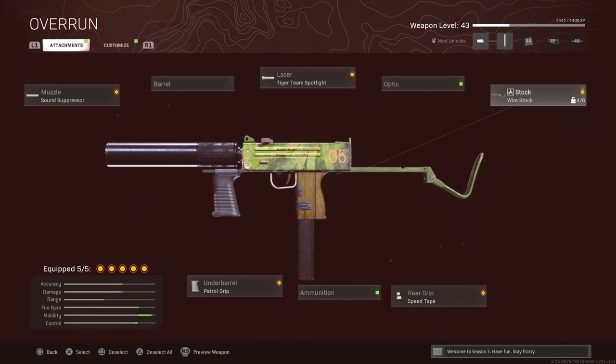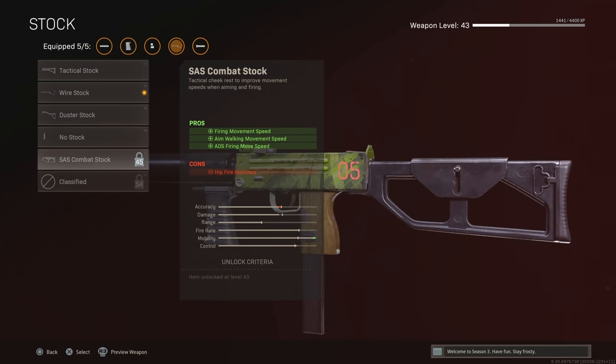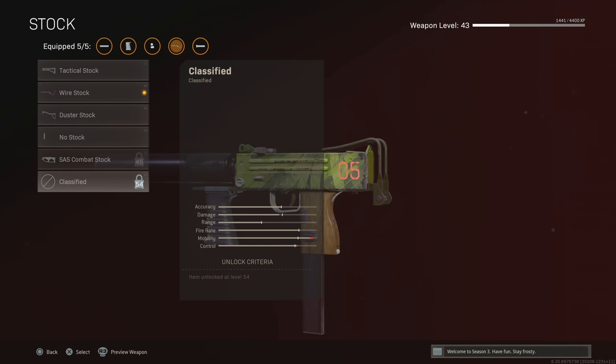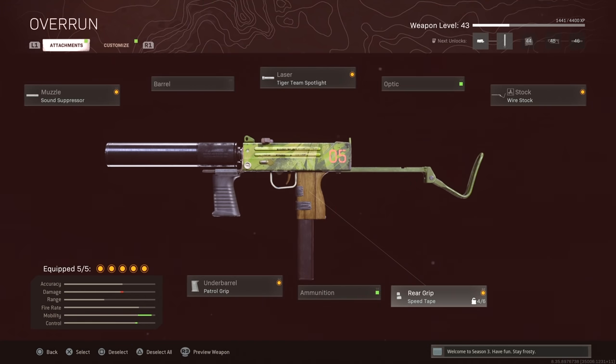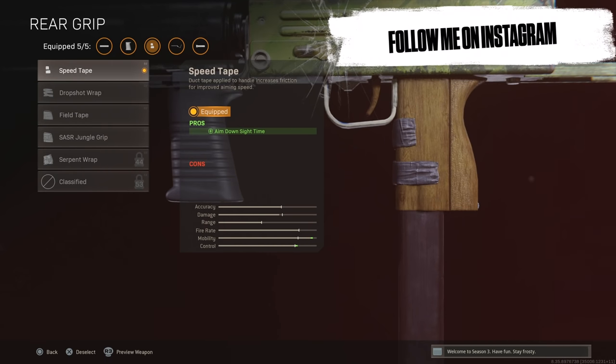For the next attachment, I put on the Wirestock. You can also use the SAS Combatstock, or if you want to make it more viable in the game in general, definitely put on the Raider stock. I just personally don't have either of those unlocked, so I went with the Wirestock. For my next attachment, I use the Speed Tape, which gives you aim down sight time.